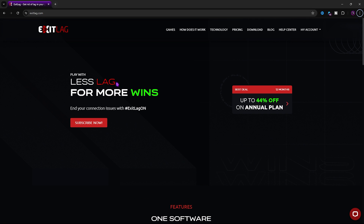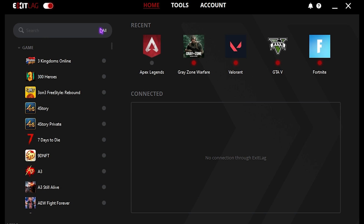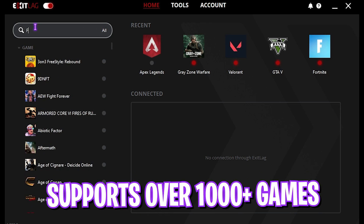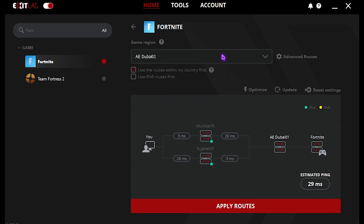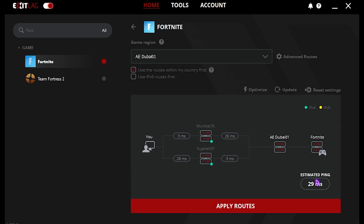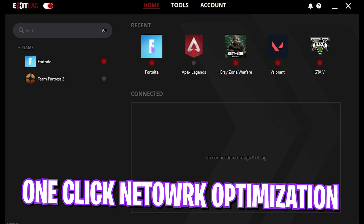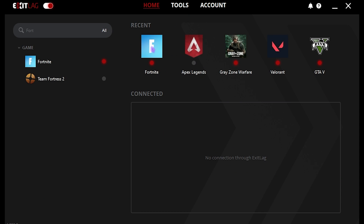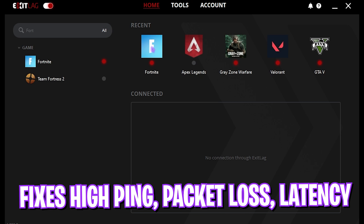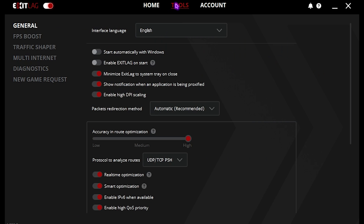The next step is fixing your internet issues, ping issues, and latency with ExitLag. ExitLag is the pro's choice to get rid of all your network issues. Simply download it from the link in the description below. Once you open the application, it has a list of over 1,000 games to choose from — locate Fortnite, then select the nearest game server to you. For me it will be Y01, giving an estimated 29 milliseconds of ping. Click Apply Routes and it will be added. ExitLag routes your internet straight from your PC to the game servers without any hindrance, helping fix lag, packet loss, ping issues, and unstable internet.